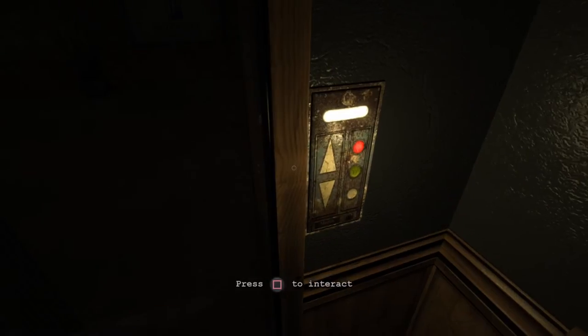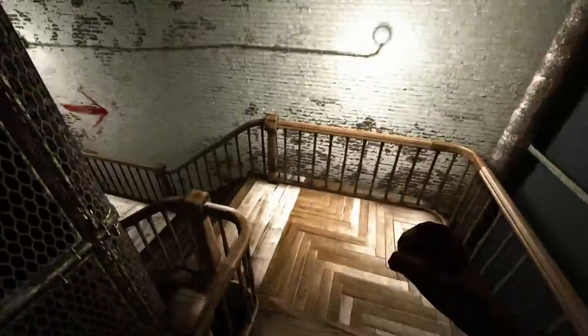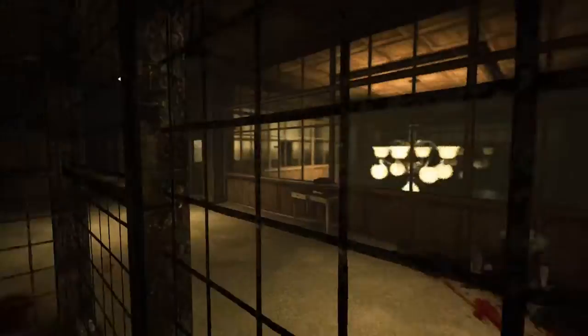If you guys remember last episode, we came out of this door right here and now we've got the key to use the elevator. If you remember, down here was the front area and the naked twin was right there. So yeah, now going to the elevator.